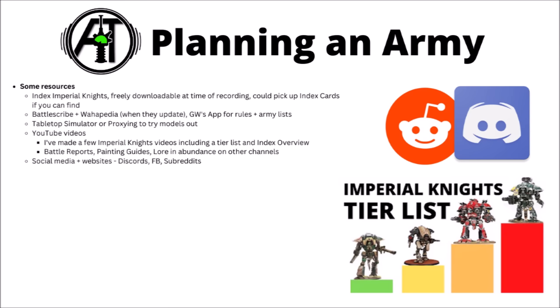If you do choose to pick up an Imperial Knights army, there are a fair few things you can do to plan. It's probably worth having a read over the rules from Index Imperial Knights, freely downloadable from Warhammer Community, or you could pick up some Index cards if you can find any. Battlescribe, Warpedia, or the Games Workshop app can help out for rules and army lists and give you an idea of all the Knight classes and what they do. You could also try things out with Tabletop Simulator or by proxying some models.